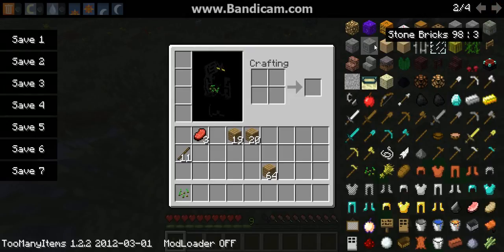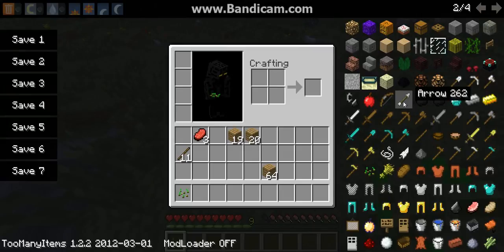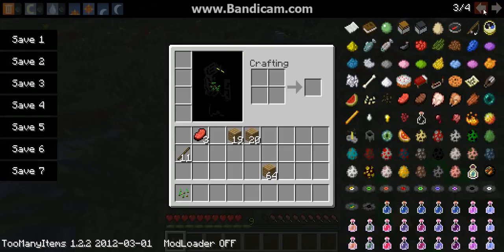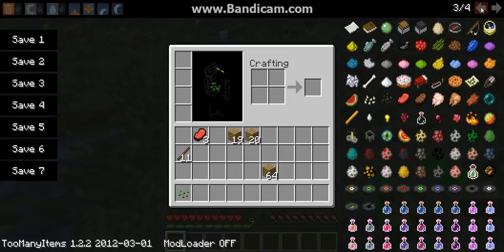You can also get portals. You can get the end portal frame and end stone, and the dragon egg, which the dragon egg is not available through the creative menu. Also, you can get all of the potions here, which are also not available through the creative menu.